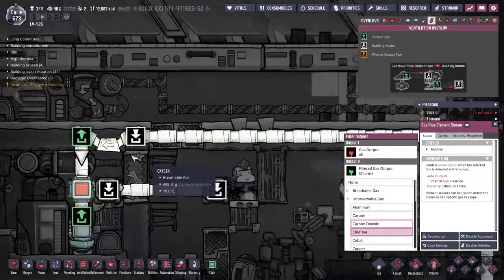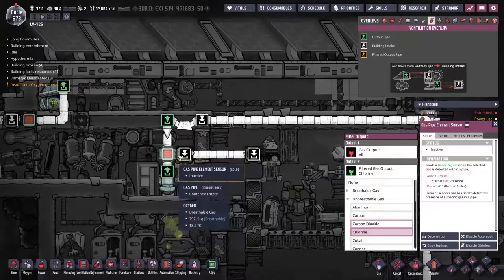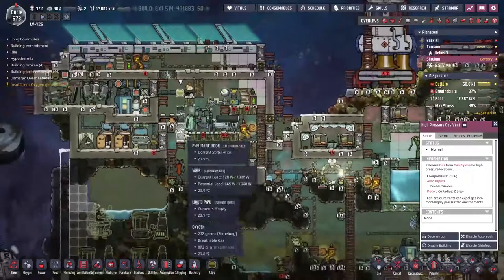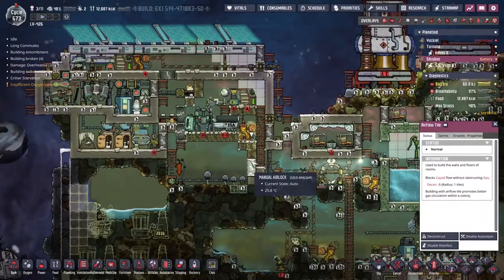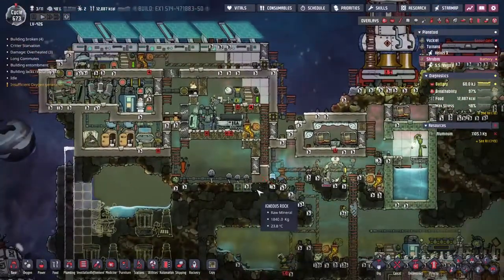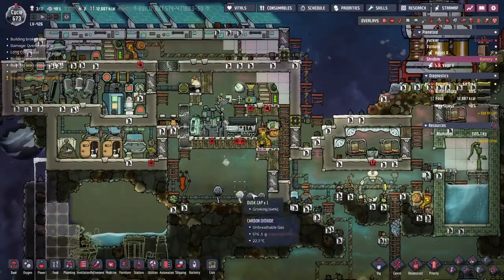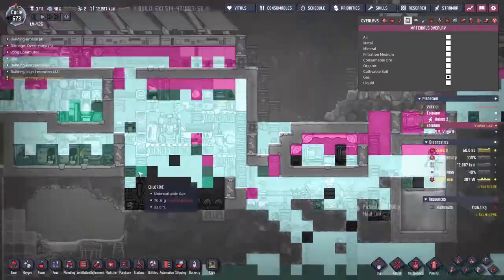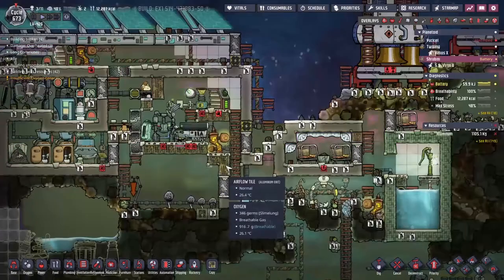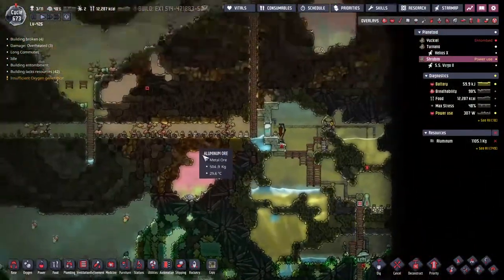If the sensor picks up any chlorine it drops it out - this is for two reasons: one, we can't trust the gas pumps; two, we're also feeding in this mess of gases from down here. So if it picks up chlorine it drops it, and everything else gets dumped in the mess hall here to drip down through. Any excess carbon dioxide sits on top of this cloud, goes through these airflow tiles underneath the power transformer, and then proceeds its downward journey to wherever the carbon dioxide gets dealt with.